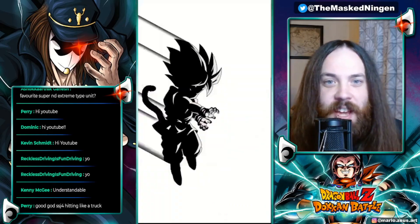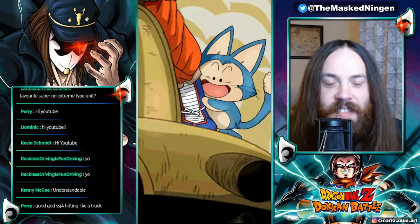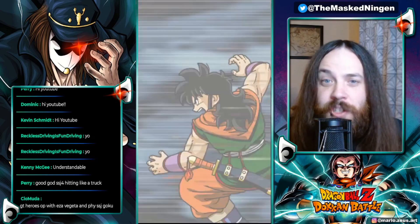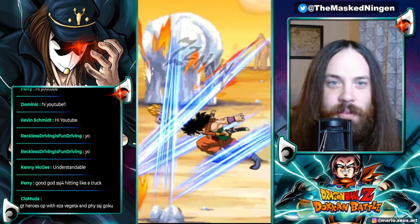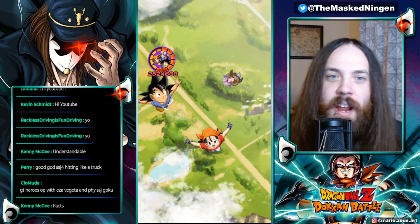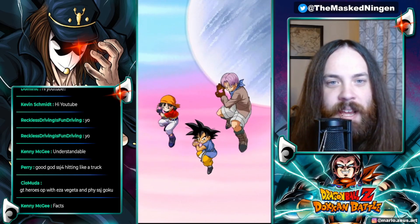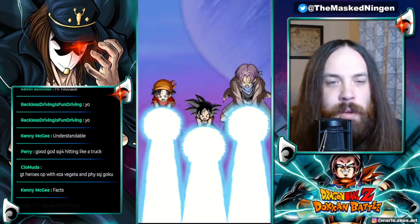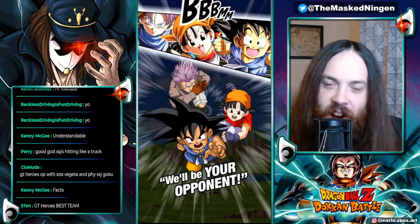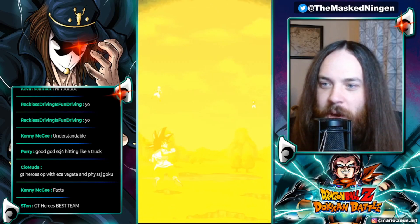GT Trio is still a very very powerful team. Goku here just casually throwing out a seven million attack stat with no support unit on the rotation, and then he hits an additional for 1.5 million. This is why I didn't put Vegeta in slot two — I didn't want the type disadvantage super attack. They're being pretty liberal throwing out these super attacks very early on. 2.5 million for the GT Trio, and even with the type disadvantage we finish them off. GT Heroes OP.